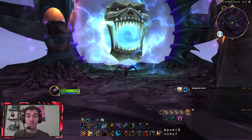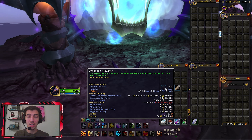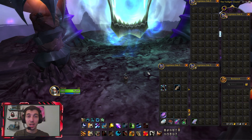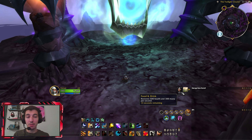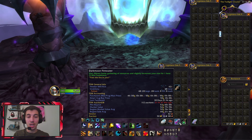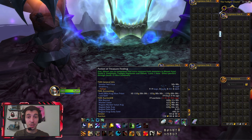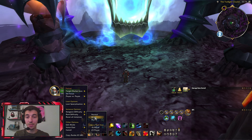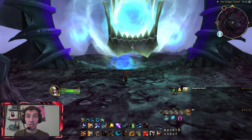Now that we are at the entrance, what we want to do is eat bear tartar as usual and drink a potion of treasure finding. Make sure that the raid is set to heroic difficulty, and let's go right in.